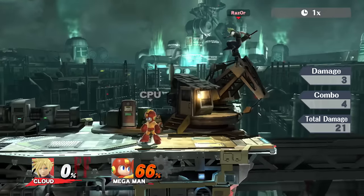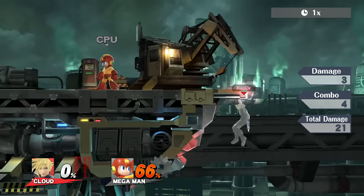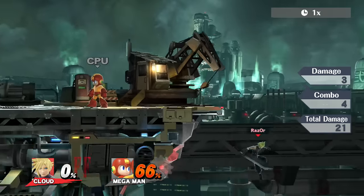Then you can do the up special, which is pretty sweet — that's 21 damage and will of course help your recovery, which is great. Since Cloud's normal recovery is not so great, it's his biggest weakness. He's very gimpable offstage.